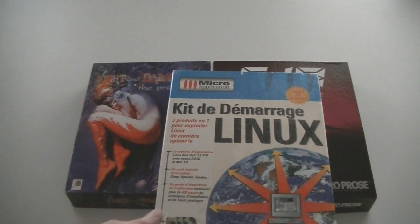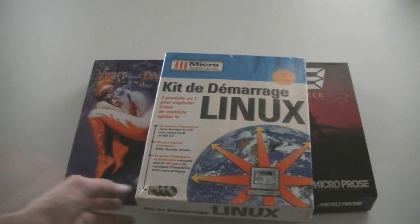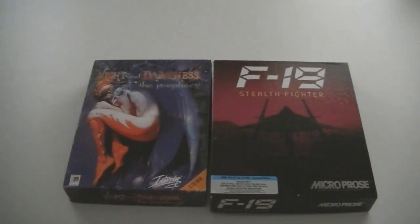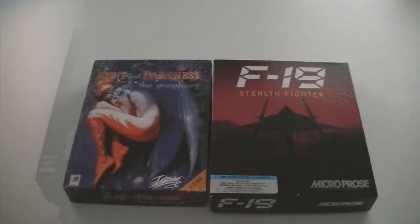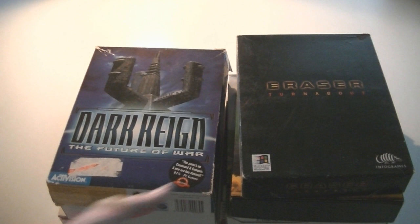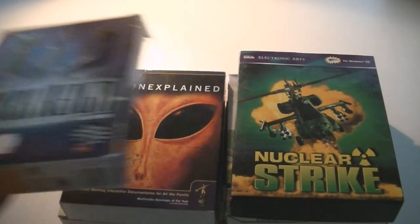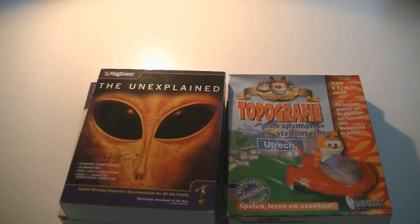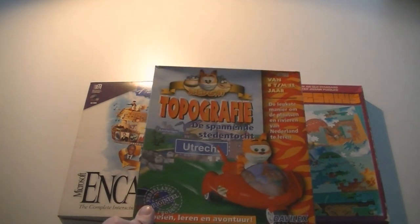Then something I don't know what it is — I know what Linux is, but Kit de Démarrage... no clue. This is a French Linux set, heavy as hell and still sealed. Then we have Light and Darkness: The Prophecy and F-19 Stealth Fighter. Helicops — just grab your stick and play. Quite a horrible tagline. Eraser. Turnabout. Dark Rain: The Future of War. Nuclear Strike. The Unexplained. Rat Cat Topography. De Spannende Städtocht — a game I actually played as a kid, it's like geography in a playing style.